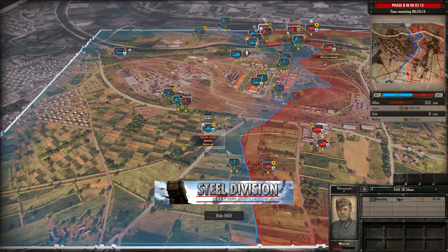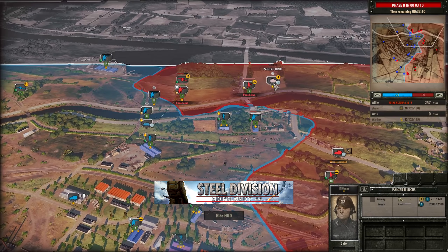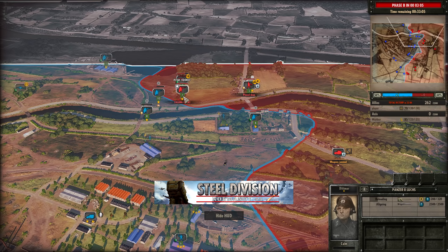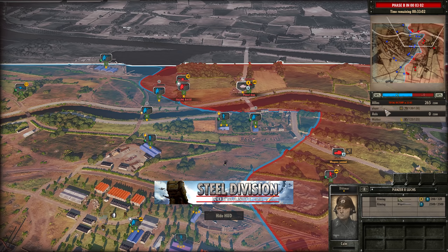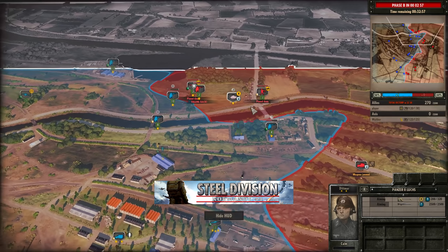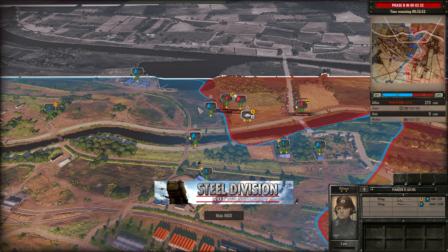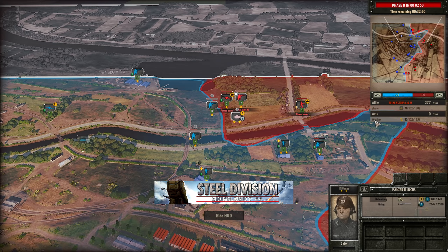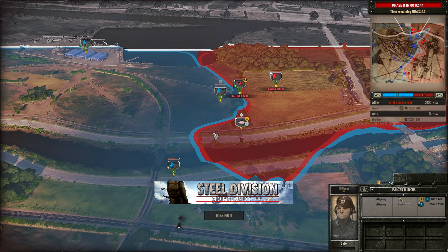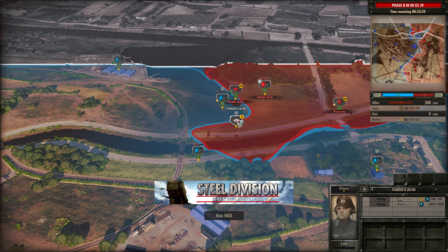If Walther can take out the second Ram and finish that off, that would allow the Panzer 2 Lux to get a lot of work done. This is where Walther can start to exploit the weak Phase B that the 3rd Canadian have. The 3rd Canadian have decent income in Phase B but they don't have great units — the best they can do is Wolverines. And if Walther starts to utilize things like Panzer 4s, then aim time certainly becomes an issue for Player to deal with, because Wolverines kind of lack that.